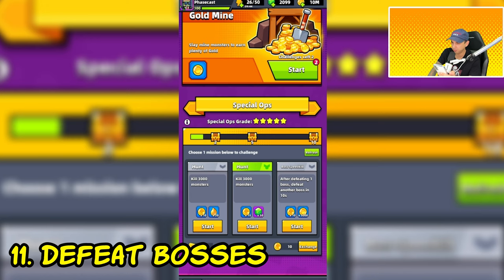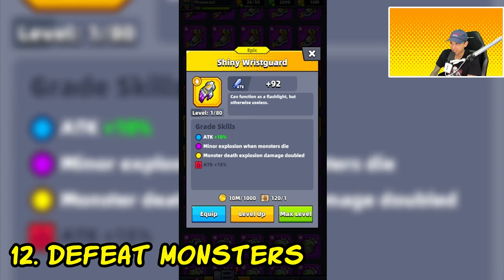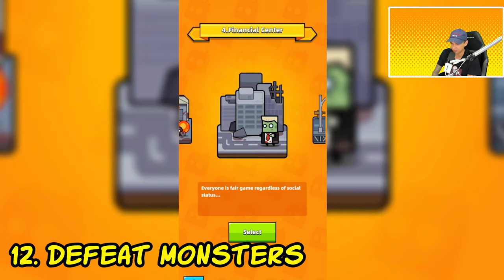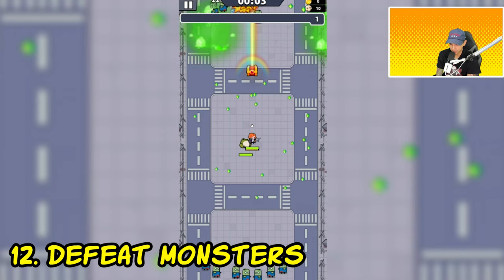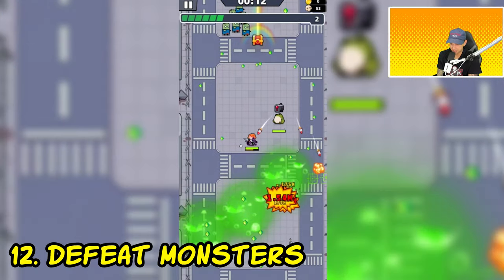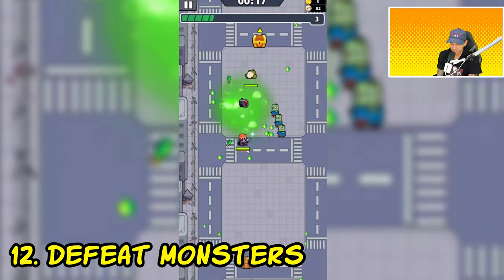There are other ways to complete the defeat bosses mission — you can play challenges and main chapters as well. The next mission is to defeat a certain amount of monsters. You can do this by equipping shiny wrist guards and using a ranged weapon like the kunai, shotgun, or revolver, or even the void power weapon, then heading to the Chapter 4 stage or challenge. A good way to farm kills is by remaining still or AFK, or by running up and down vertically. Evo some skills before going AFK to get more kills.